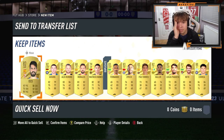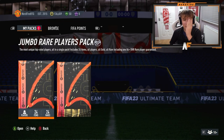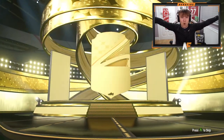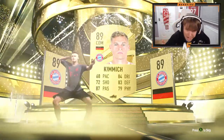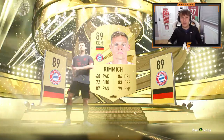Are we even going to get a walkout in this 100k pack? I'm actually scared to see. 100k pack number one — please show me a walkout or a Road to the Knockouts. It's a walkout! Germany CDM — we packed him earlier, we packed him again. This time untradeable — Joshua Kimmich. Good fodder at least if I don't want to use him, I'll take that.